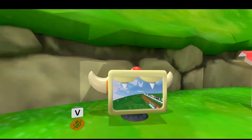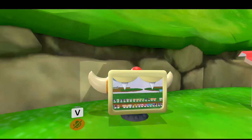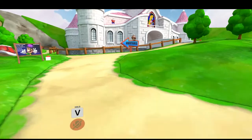Lakitu flies around with a camera and you can see everything he does. There's a spot right next to Peach that's missing and a spot next to Pom-Pom that's missing. Avatars play a bigger role because you gotta work for some of them.